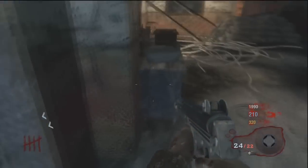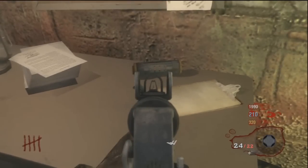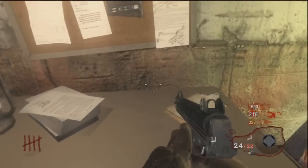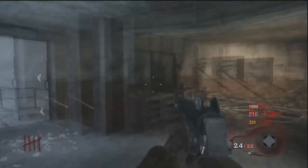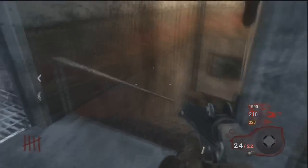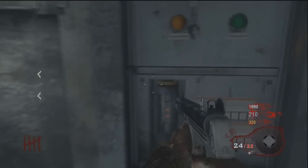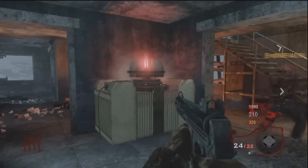You're going to knife it and they're going to tell you to get a fuse. The fuse is going to be up in this room. It can be either on this table, which it is now — I'll go ahead and grab it. It can also be on the side of this cabinet right there, or on top. Also on this table. Some people have said they found it on that wooden table over there, but I've never seen it there. You're going to put the fuse in the box, knife the door again, and they're going to tell you to do the generators.